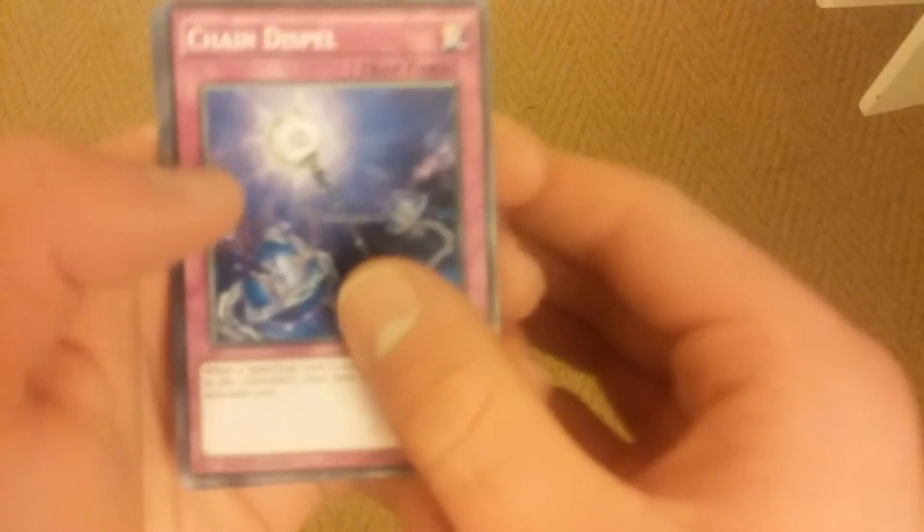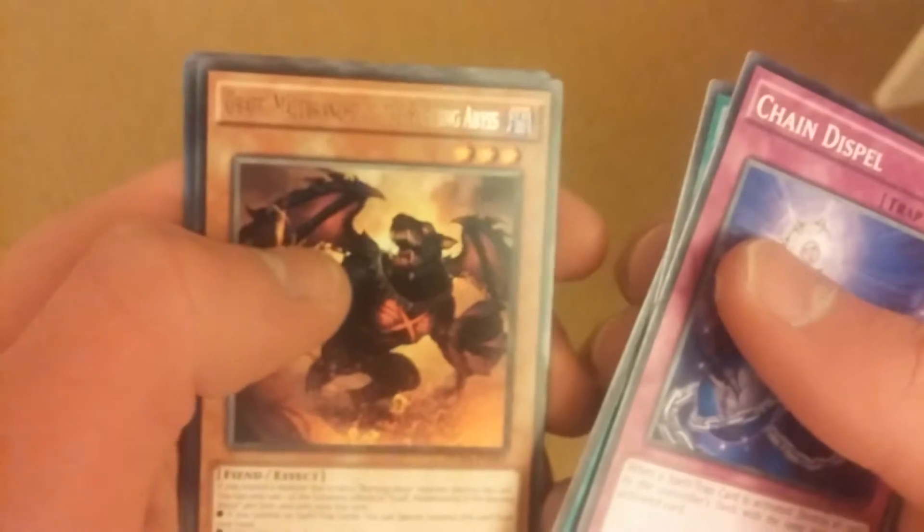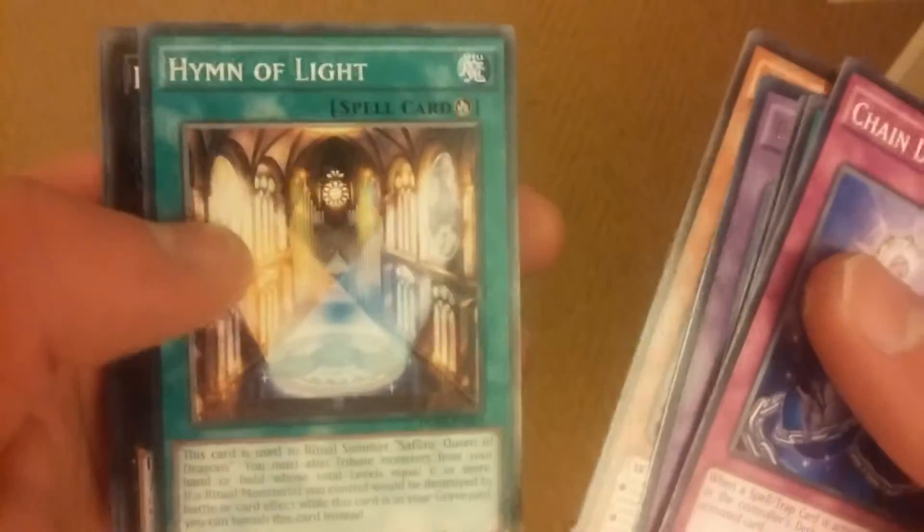Then we'll do the Duelist Alliance pack, see if we get anything good in here. So we got Chain Death Spell, Stellar Arcanite Alpha, Chaos Seed, Graf — I don't know what that says — another Ultra Rare, Shadow Doll Construct, Guy the Midnight Sun, M of Light, Pilgrim Reaper, and Shadow Doll Hedgehog. This is really cool — I literally just grabbed boosters out of the boxes at a toy store and we got three Ultra Rares.